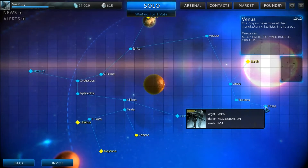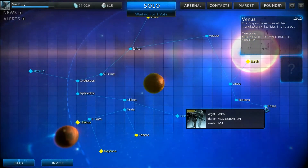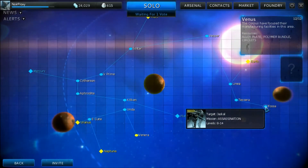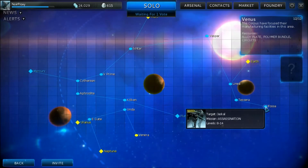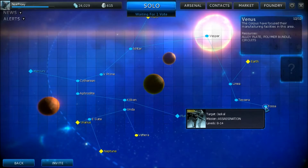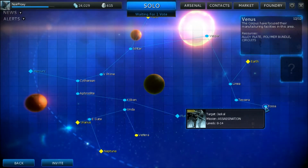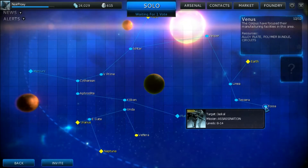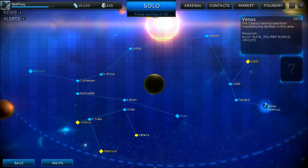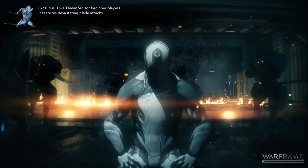I haven't actually done this yet. I did try before but when I joined someone else's game they had already killed it, which is annoying. So I want to try it for myself. I'm going to do it via Excalibur Prime, which I got through the founder program. It's a unique version of Excalibur that comes with pro mode unlocked too, which is really awesome. If you pay even more you get an exclusive weapon and sword. Anyway, we're going in with my new ceramic long sword.